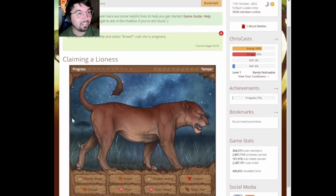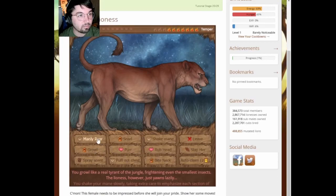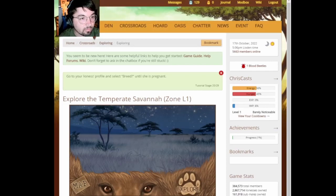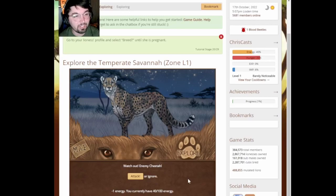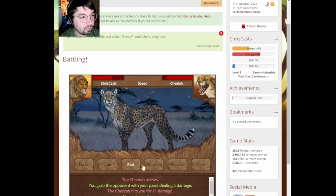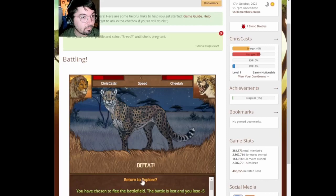We got another angry one. This one's got like a reddish coat, which is cool. I don't want to slap her. Growl. Manly roar. That did not go well. Oh, is that a demon, bro? What is that? Are you kidding me? Why is there a demon in this lion game? That is crazy, dude. It wants to enslave me as a pet. We escaped. An enemy cheetah — fight it, dude! Unfazed — it's not taking damage at all. I'm fleeing. Yeah, that did not go well.